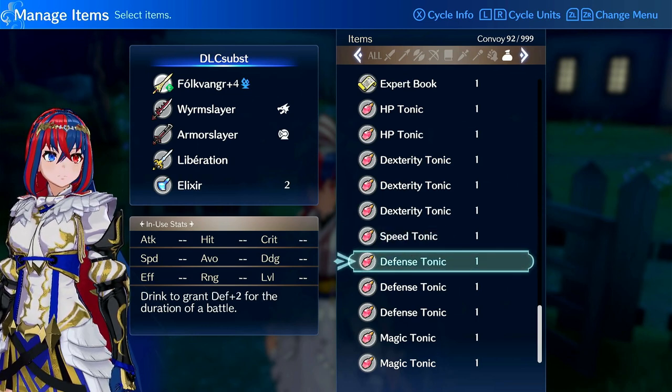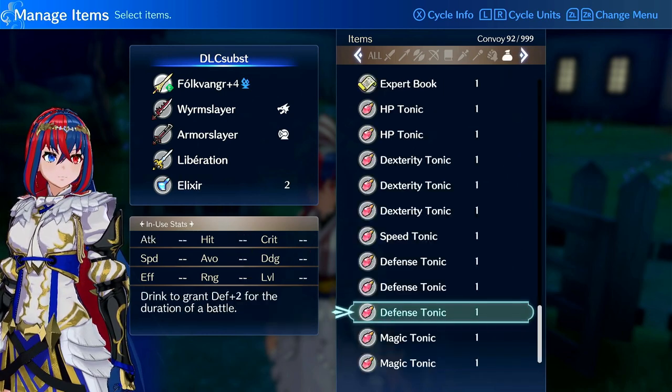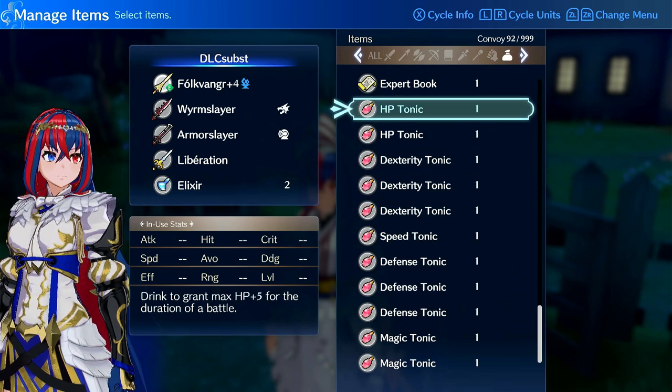For Draco Shields and Talismans, I generally just use them on my tanks — either main tanks who are drawing in a lot of enemy fire and enemy phasing a lot, or off-tanks who fight smaller groups of two to three enemies at a time. Using them on random units who are occasionally in combat isn't the most efficient, so I reserve those for tanks and off-tanks specifically.